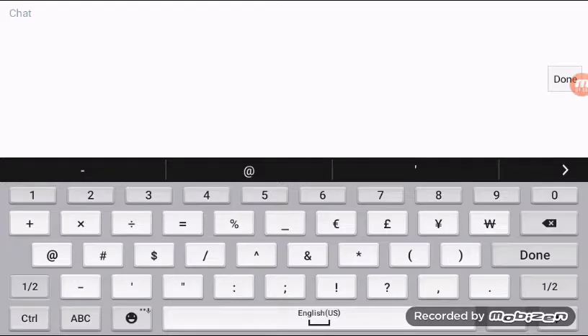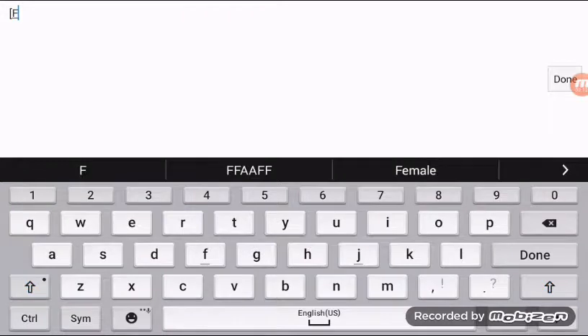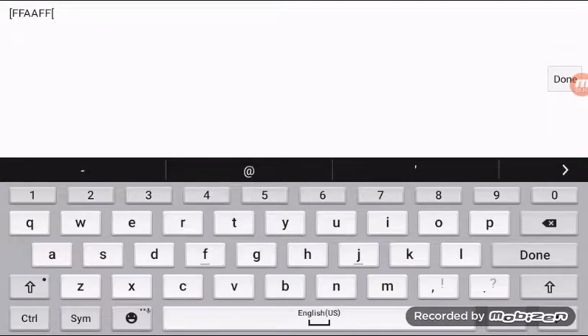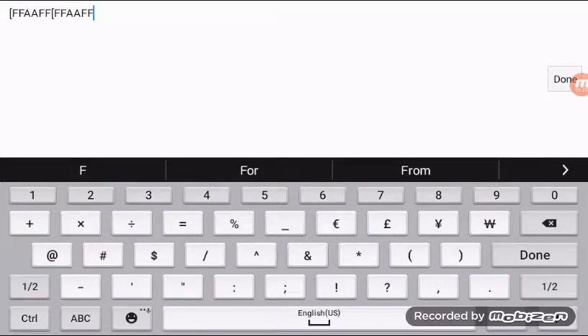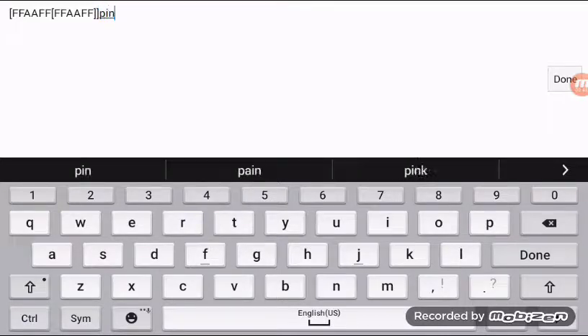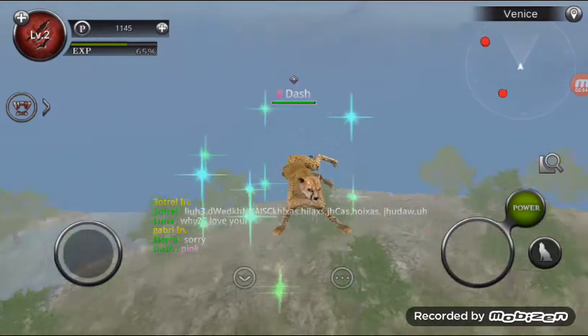First, you have to do a dash mark — it looks like this. You guys might not understand what's going on until I put in the code. The first code I'm going to do is double-F double-A double-F. Then we do another dash mark, and you have to type the color code twice: double-F double-A double-F, double-F double-A double-F, with dash marks in between and two reverse dash marks at the end. Then I type in the word 'pink.' Look where my name is — it's pink! That's the color code for pink.